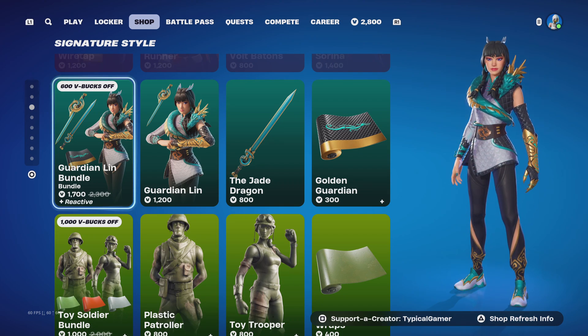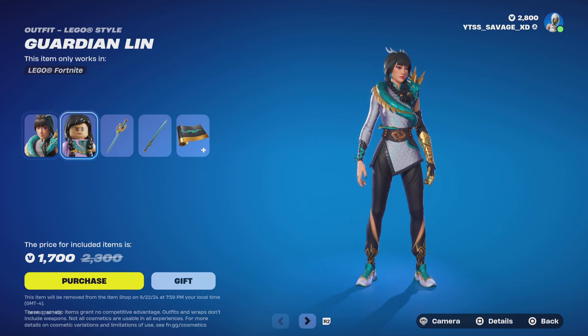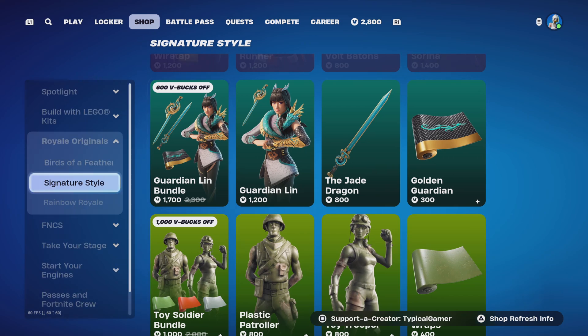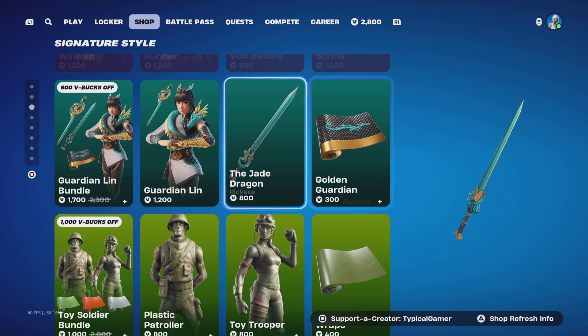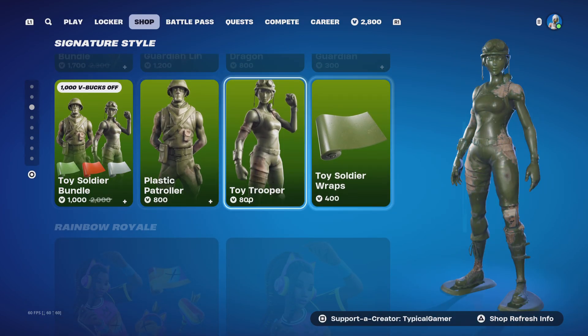The next skin is the Guardian Lin Bundle — wow, I haven't seen this skin in a little while. Comes with a skin, a backlighting, pickaxe — oh, this is a nice sword — and a wrap. No styles with anything. You can buy the skin by itself, which comes with backlighting. You can buy the pickaxe by itself, and you can also get the golden guardian stuff as well.